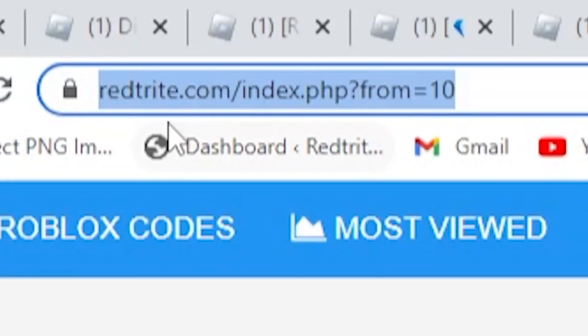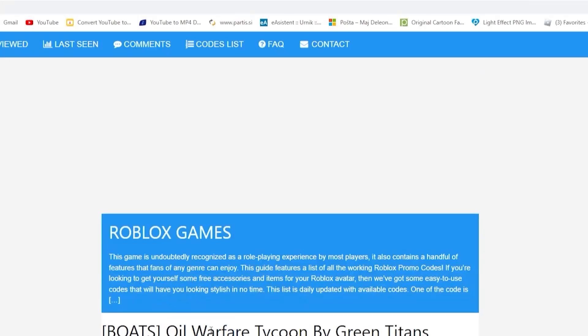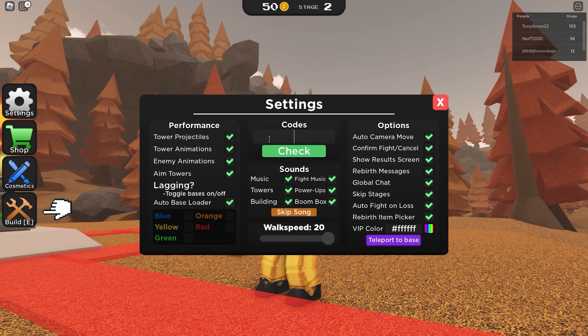Did you know I created an app for codes? You can actually get codes much faster now. To download the app, just click the link down below and it will direct you to the Google Play Store where you can download it.